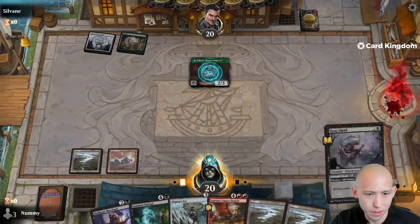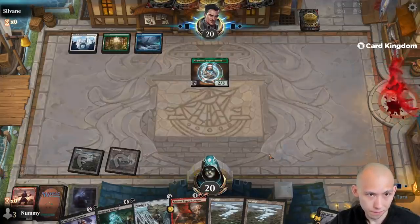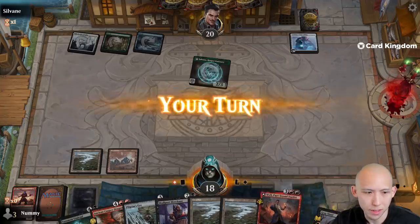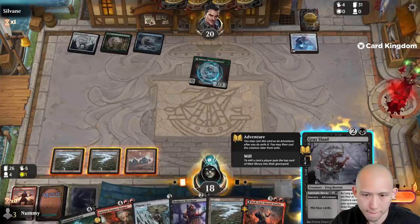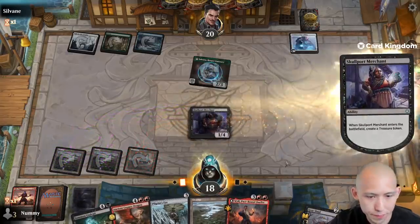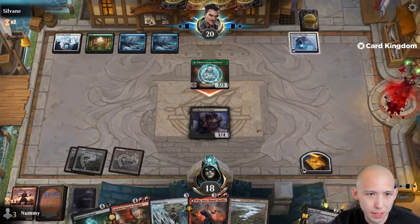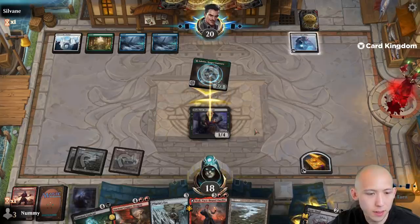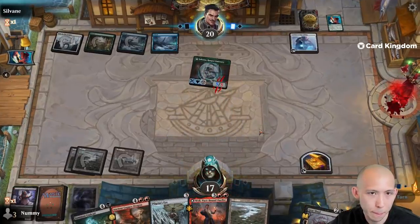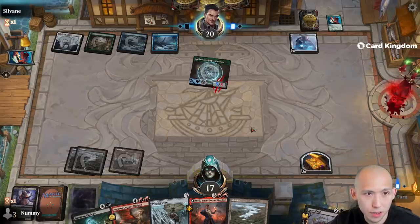So we go ahead and mill ourselves four, and we milled two lands, a Dragon's Fire, and a Singer. Another Jahira, Jahira. The Lantern of Revealing — there's Wile. This is gonna be a 4/1 right now; we don't really need the mana yet, but I guess if I play Merchant out this turn we can potentially play out a 5-drop next turn, plus this just blocks. I'm giving them an artifact to potentially blow up, but that's fine. Looks like they're probably gonna blow up my treasure — I'm okay with that.